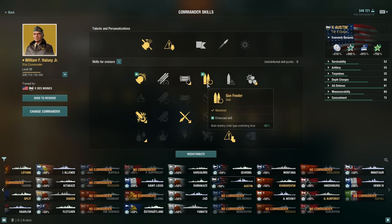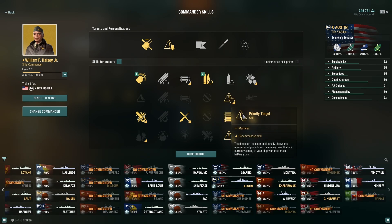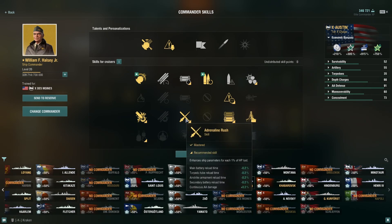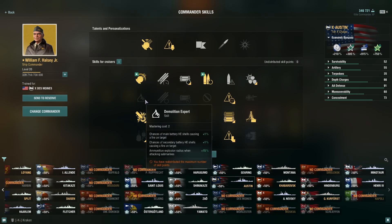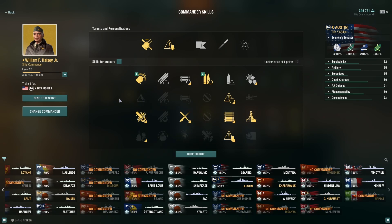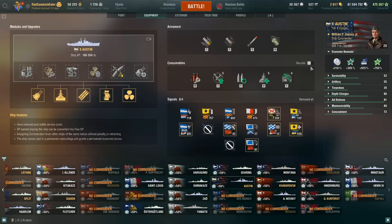For captain skills we're using Halsey. I went with this build because it was originally for the Des Moines — I kind of tweaked it. The build we're using: Gun Feeder, Priority Target, Survivability Expert, Concealment Expert, then Adrenaline Rush and Superintendent, Heavy HE and SAP, and Grease the Gears. Once I get 21 points we'll probably respec this, but for now this is what I'm rolling with. That's the Austin — she's a very amazing ship.